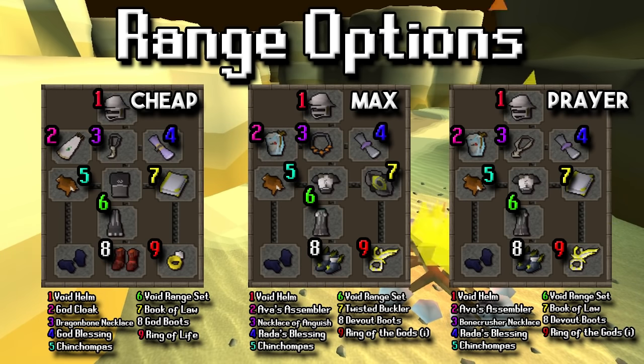The maniacal monkeys will drop prayer potions, but the lower your prayer bonus is, the more you'll have to pick those potions up and the less you'll be attacking. Essentially, having higher prayer bonus is better for your XP per hour than having more DPS in most scenarios. The max setup is essentially what I'd bring if I had a good bank — honestly it's not even that expensive compared to most max setups in the game. The prayer-based setup on the far right is ideal if you just really want long trips.